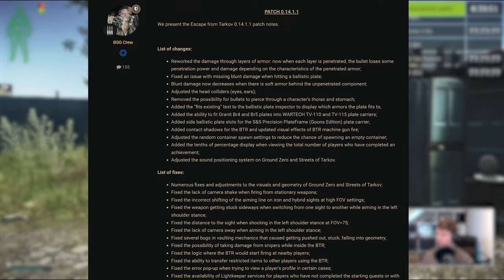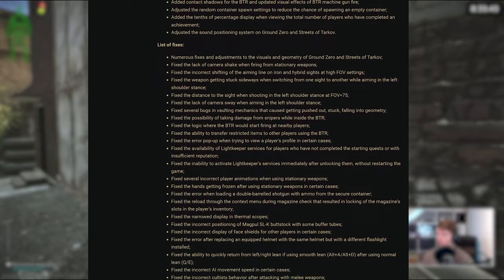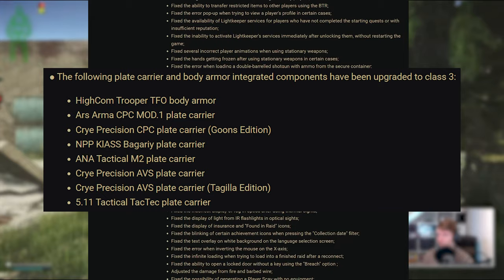Firstly, the pistols, shotguns and SKS recoil adjustments have not been reinstated this time around and they are not mentioned in the patch notes. However, there were 8 armors that we were expecting to be upgraded from class 3 soft armor, and this did get put through despite it not being mentioned in the notes either.